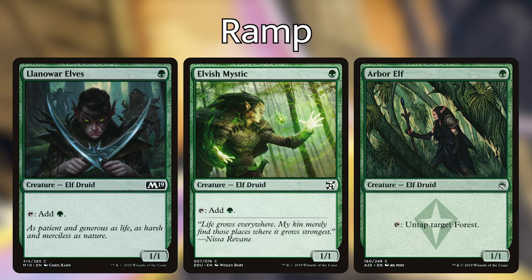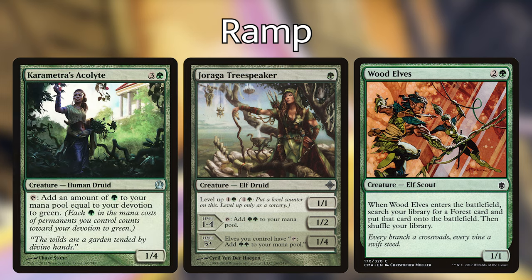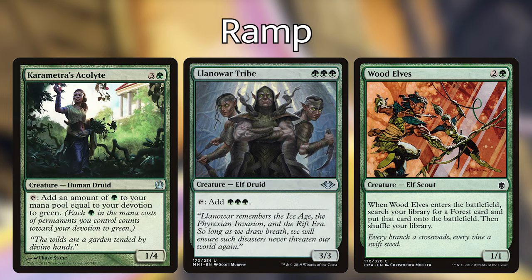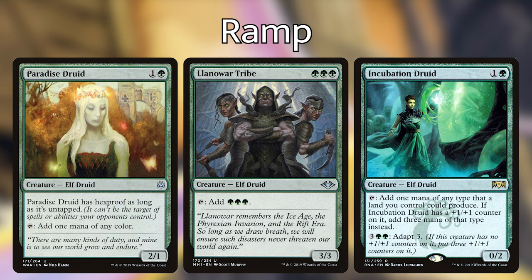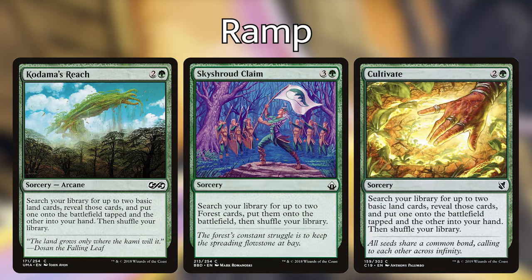In our ramp section we've got all the best ramp options because we're playing green. For mana dorks we can use any or all of the one-drop variants: Llanowar Elves, Elvish Mystic, Arbor Elf, Fyndhorn Elves, and Joraga Tree Speaker. Fyndhorn Elves and Joraga Tree Speaker are a little pricier, but we've also got great creature ramp at higher costs such as Wood Elves, Karametra's Acolyte, Llanowar Tribe, Incubation Druid, and Paradise Druid. If you need non-creature ramp spells, you've got Rampant Growth, Cultivate, Kodama's Reach, Skyshroud Claim, etc. Just remember that cards like Sylvan Scrying that only put a land into your hand are not ramp.